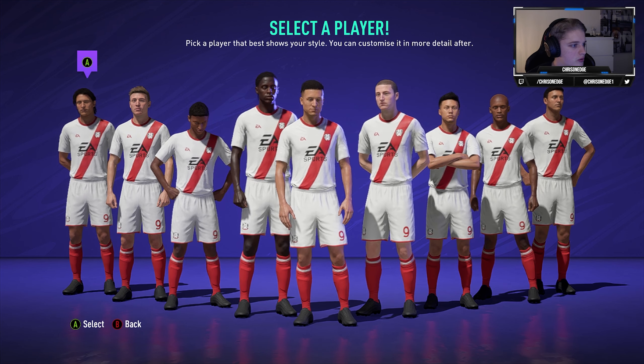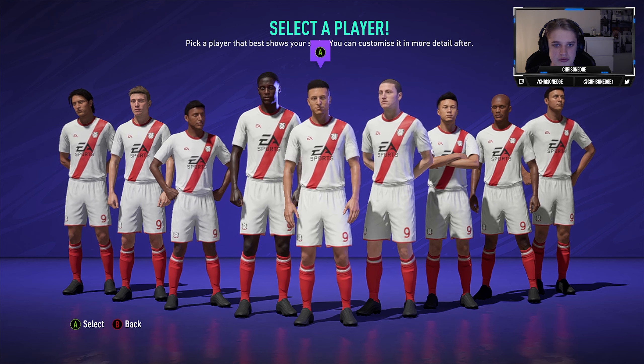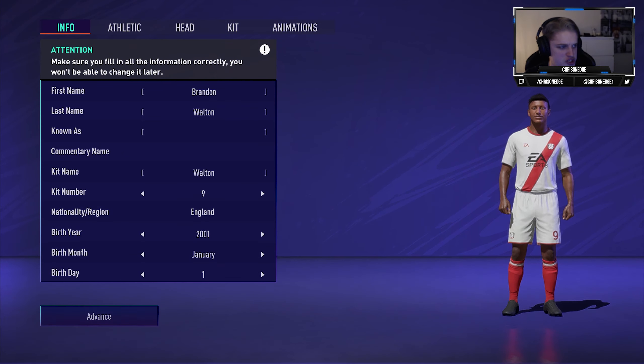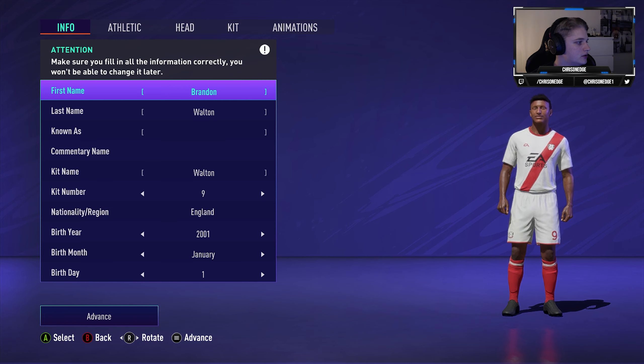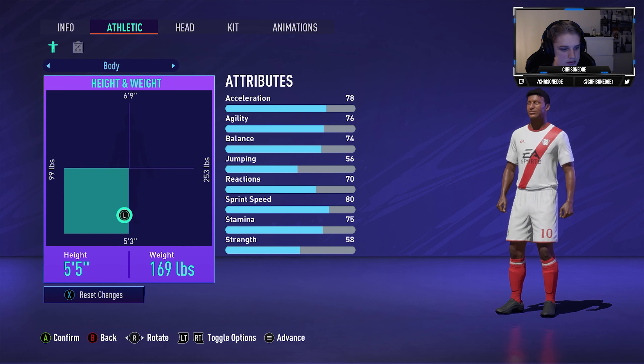Welcome to a new series where we will be creating our own pro. There are a ton of different options to go from, but I'm short as well, so we're gonna go with this guy. We're gonna try and make him look like me. We'll be uploading this from time to time, not on a specific schedule unless you guys want that. Let's go with athletic body.